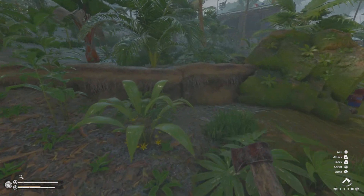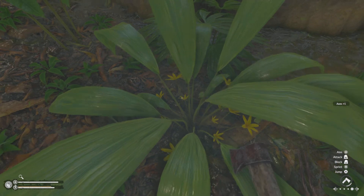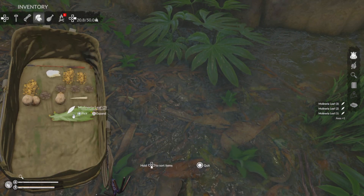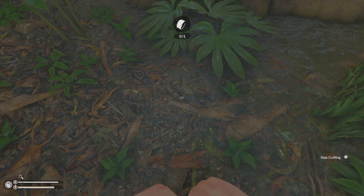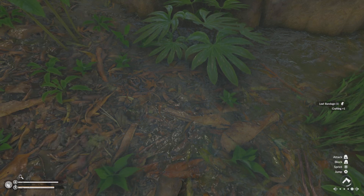Here we are - we have one here. You can tell by the yellow flowers at the bottom. Let's harvest that and it will auto-equip to our bag. One of these leaves will make one bandage, and you do need to be clean of mud before you equip it, otherwise you'll get an infection.